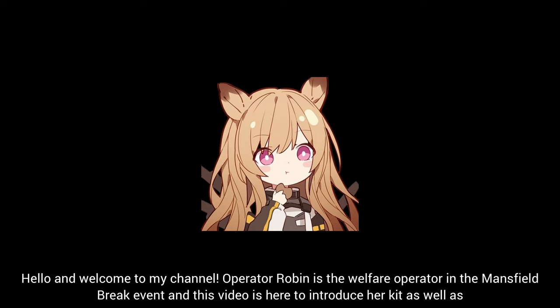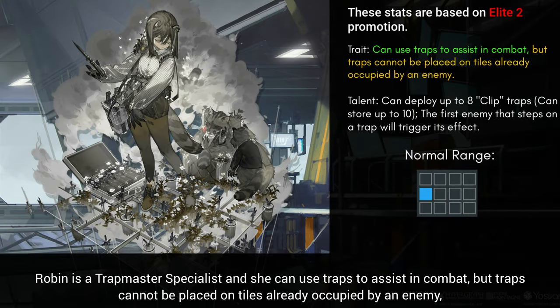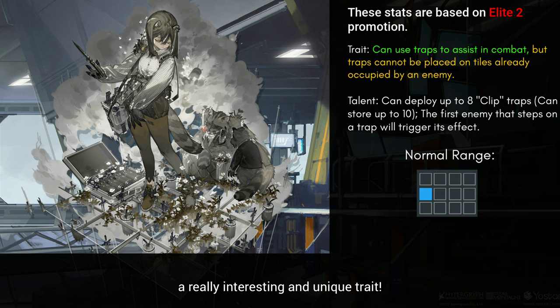Hello and welcome to my channel. Operator Robin is the welfare operator in the Mansfield break event, and this video is here to introduce her kit as well as suggest whether you should build her. Robin is a trap master specialist and she can use traps to assist in combat, but traps cannot be placed on tiles already occupied by an enemy — a really interesting and unique trait.